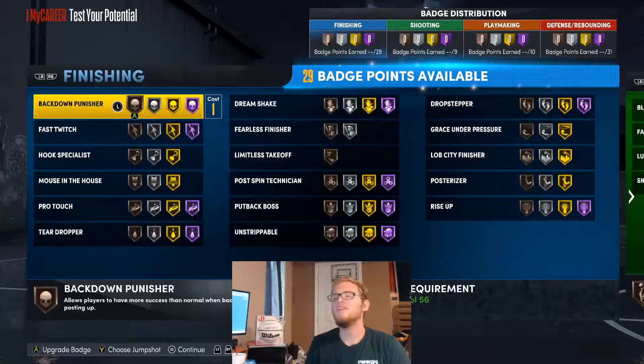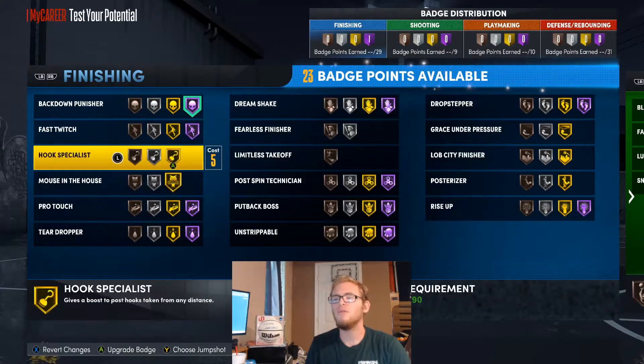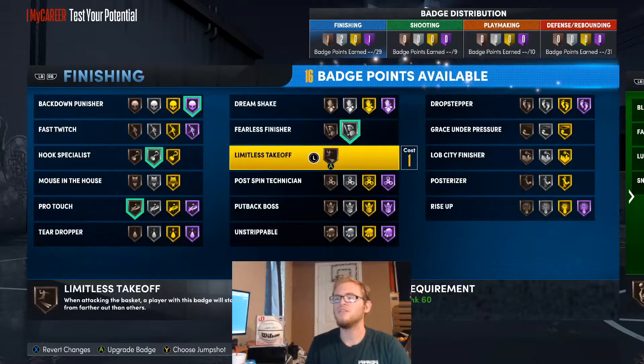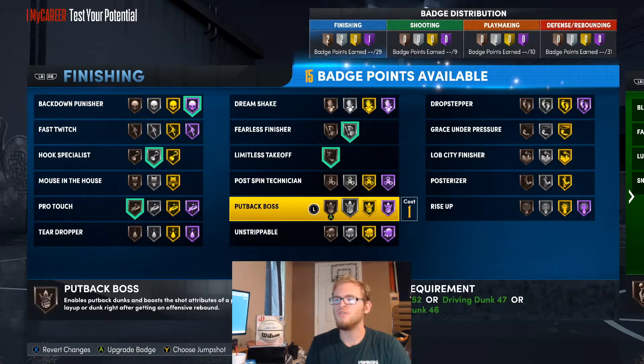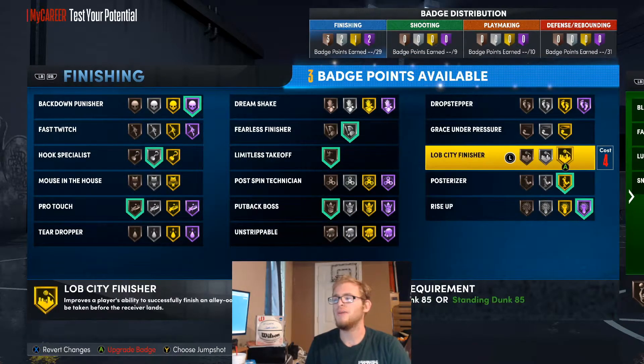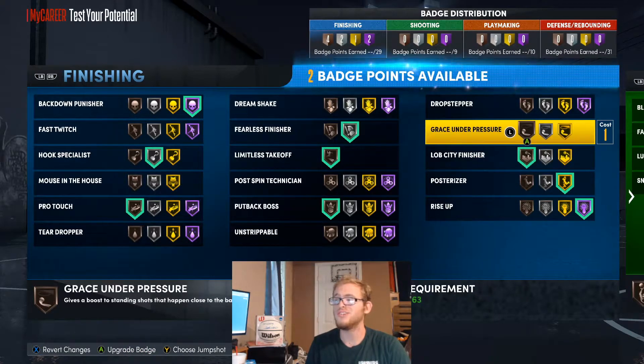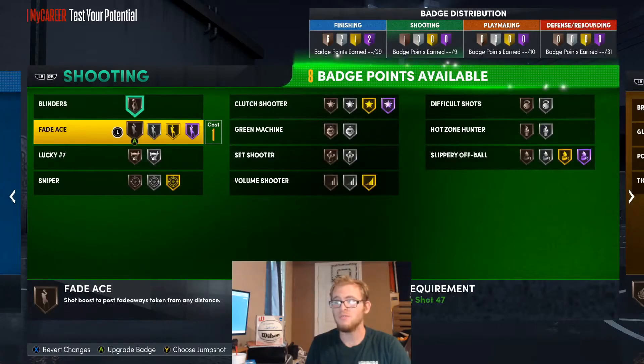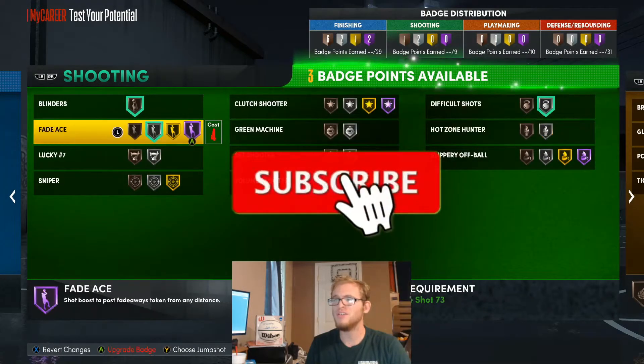For shades, we're going to be getting Clint Capela, Jarrett Allen, and David Robinson. Go with back down punisher on Hall of Fame, hook specialist on Silver, pro touch on Bronze, fearless finisher, and limitless takeoff. Also go with put back, ball posterizer, and rise up. Go with lob city finisher, drop stepper, and dream shake.